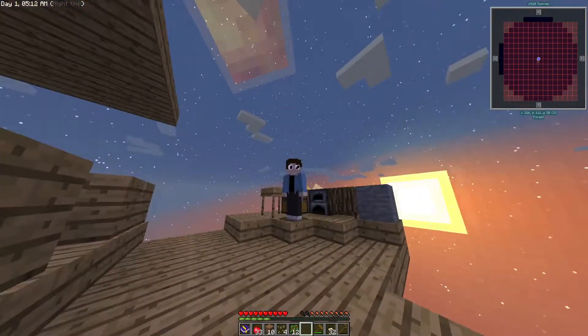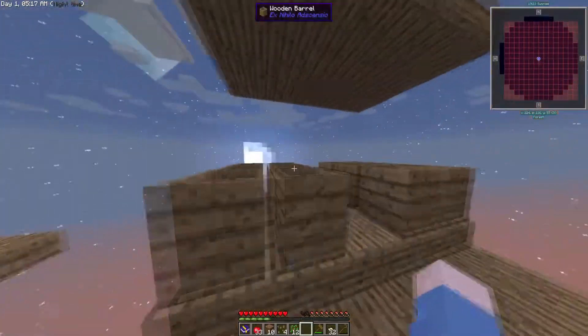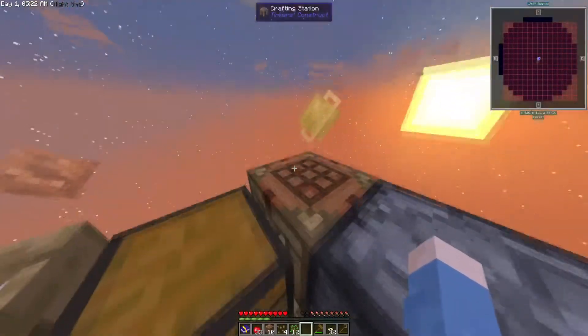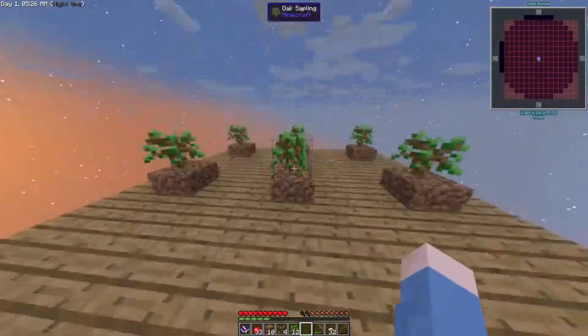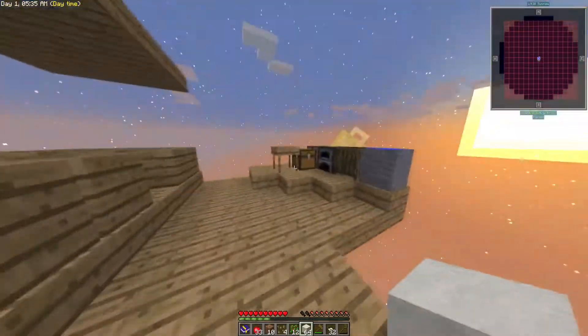Me and my googly eyes have spent way too long doing trees, getting dirt, sieving it, getting cobblestone. So we have a stack of cobblestone. But not just that — we've been doing it to get another stack, to get a stack of dust. Because dust is cool.